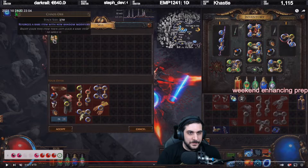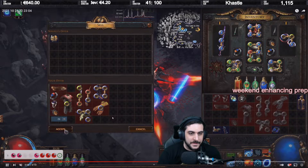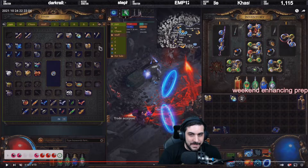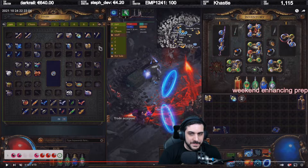Eight chaos display. By hovering over it, it says two out of ten. He then confirms the trade, goes to his stash, and it still says that it's eight chaos here. Putting this in a trade window will show that it says eight chaos, but if you hover over it, it'll say two chaos.